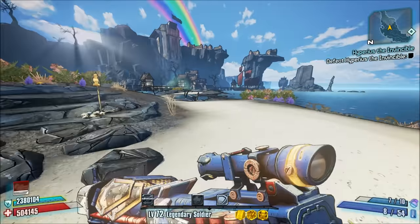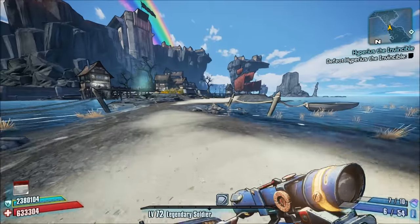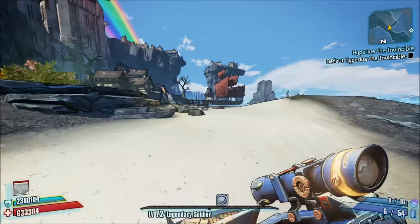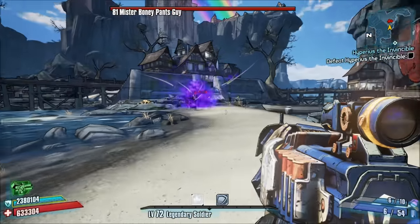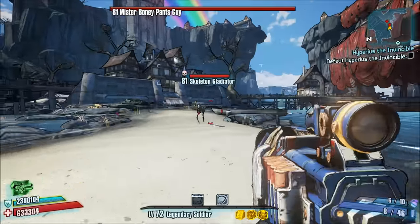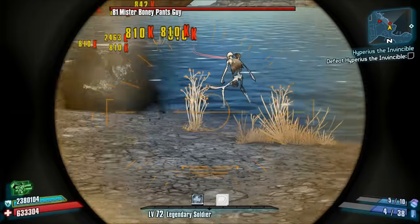You can improve the Swordsplosion's range with skills that boost bullet speed. You will also find that the child swords the Swordsplosion spawns can hurt the player — I still occasionally find myself walking into a child sword and losing a decent chunk of health, or going into Fight for Your Life. At the end of the day, this weapon's positives outweigh its negatives and it's a gun you're definitely going to want to have. To get the Swordsplosion, complete the quest called The Sword in the Stoner, which is part of the Dragon Keep DLC. It's a fairly easy quest.